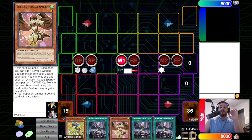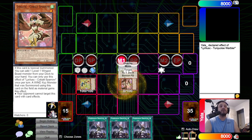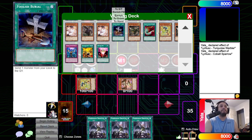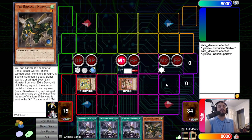This combo is super insane, and at the end of the combo I'm going to be showcasing the deck profile. It answers every single meta deck. So to begin, you activate Warbler, Warbler Effect, summon out Cobalt. With Cobalt, we always want to search out Nerval first, because if you get hit with a hand trap like Shifter or something, at least you have follow-up.